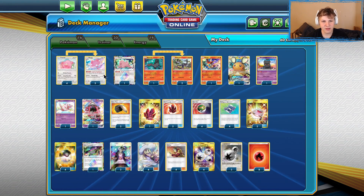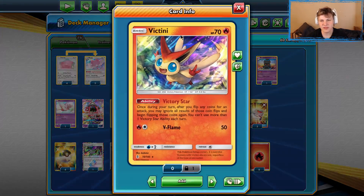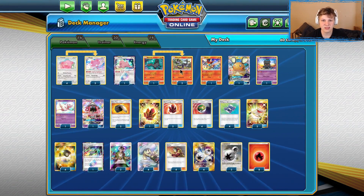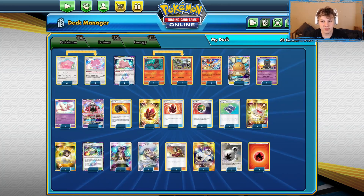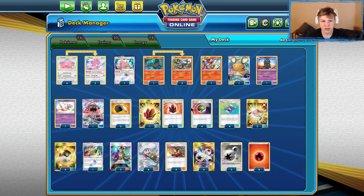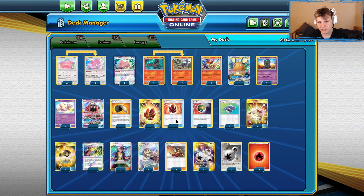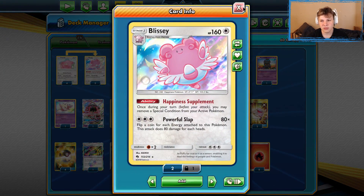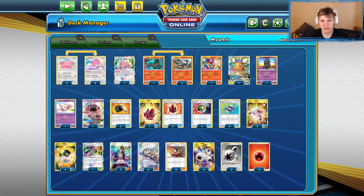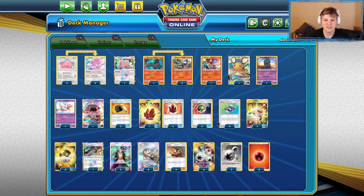We try and pull off Welders consistently throughout the game. One card I'd maybe consider adding would be a Pal Pad so we could get more Welders back. Basically the deck plan is: get a lot of energy on Blissey, then use Powerful Slap, flip some coins, and reflip with Victini. We've got a 1-2 or 2-2 Ditto Salazzle line to draw cards throughout the game.